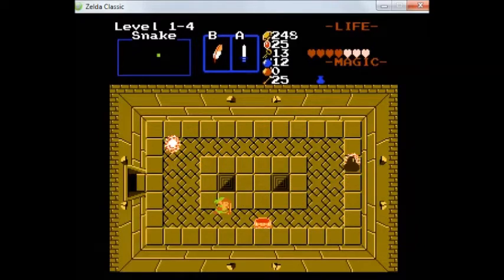These are Like-Likes. If they grab you, they will not take you to the beginning of the dungeon. However, if you don't kill them very quickly while you're grabbed, you will lose that big shield of yours.